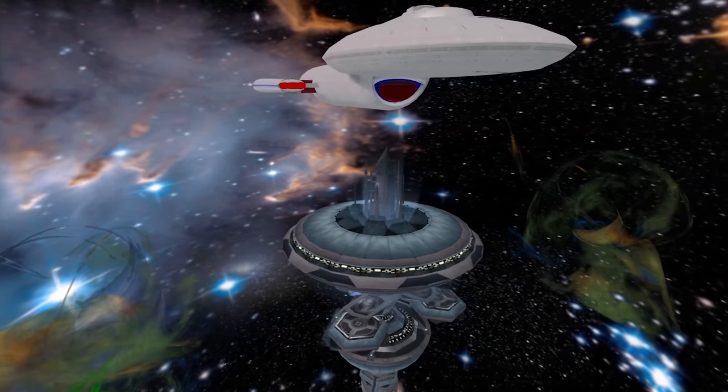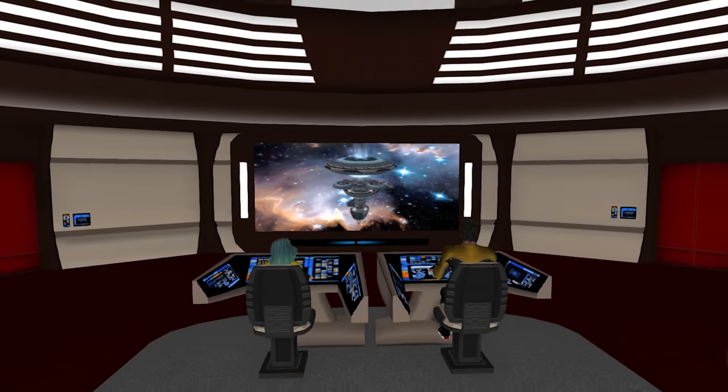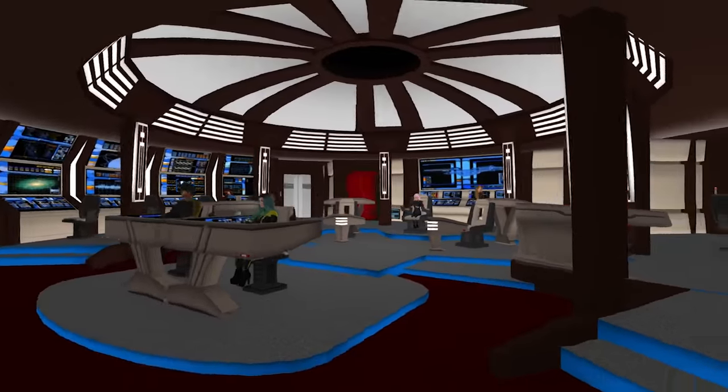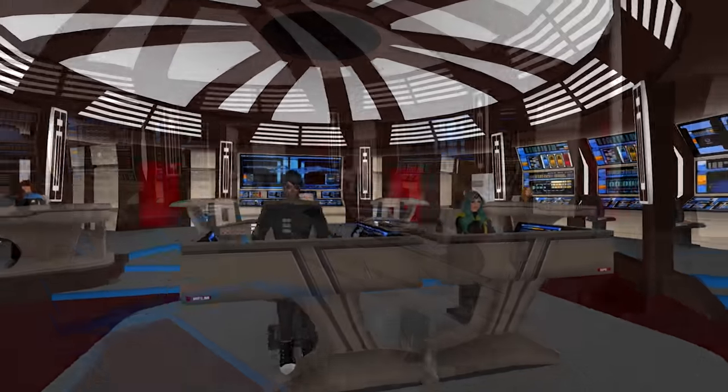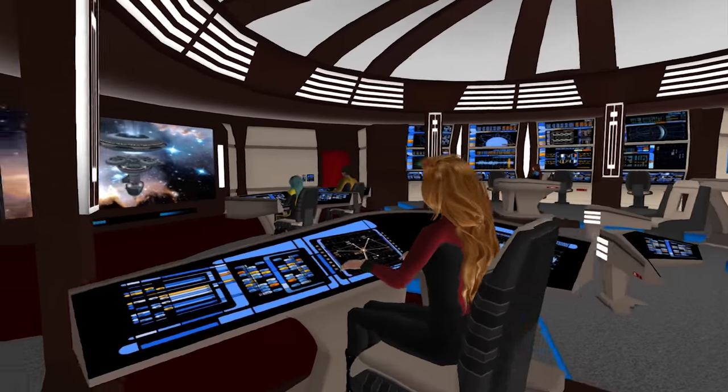Our Sovereign-class starship is equipped with a bridge, sick bay, engineering, a functioning holodeck, flight control deck, and a supply deck. We host regularly scheduled Trek role-play sessions for residents. The ship is also a lot of fun to explore — you can even launch a shuttlecraft or fly around the area.